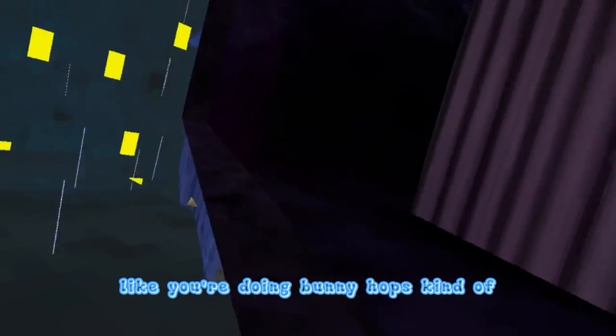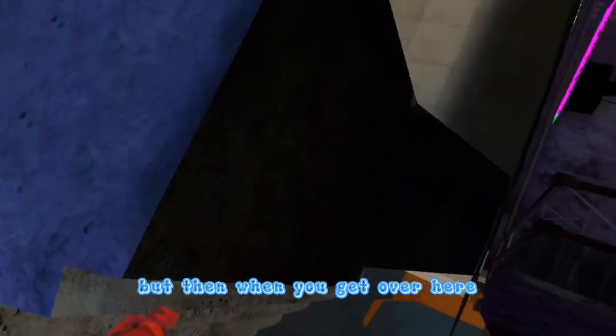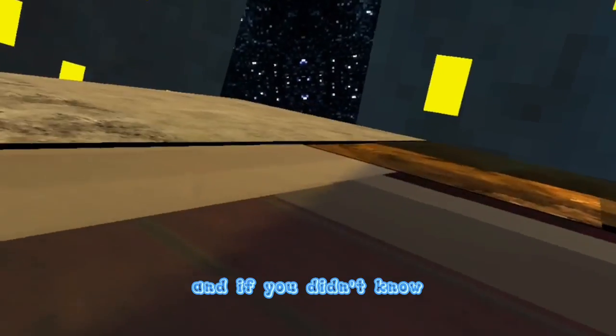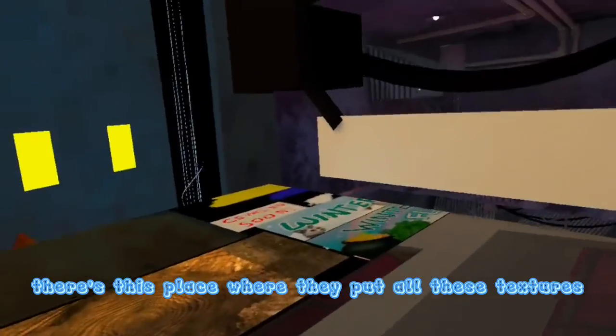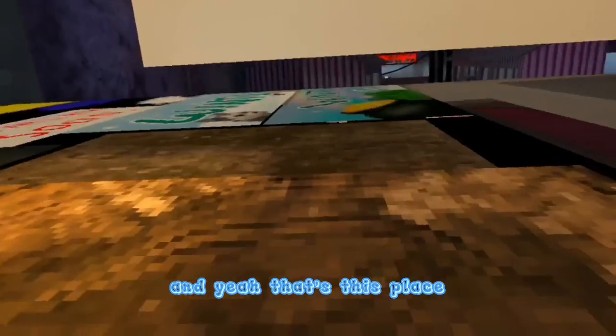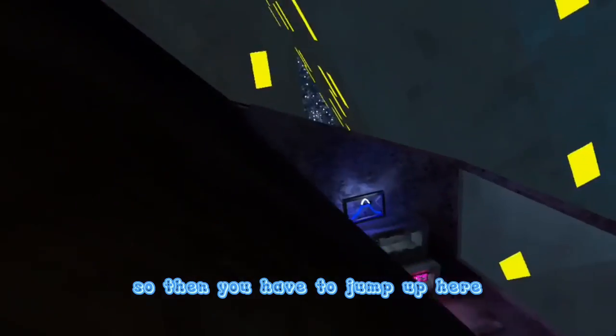When you get over here you actually have to elevator climb, and you're going to want to elevator climb all the way over to here. But if you're too fast then you can just wall bounce, and then you want to wall bounce up to here. If you didn't know, there's this place where they put all these textures — and yeah, that's this place.